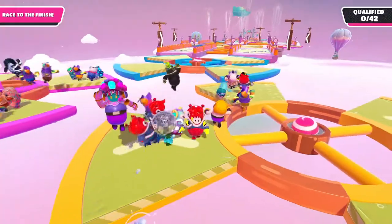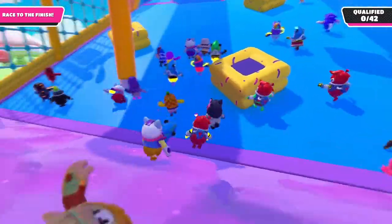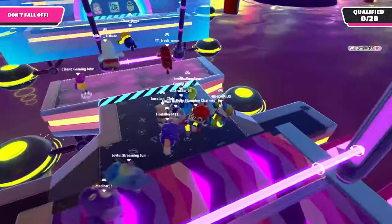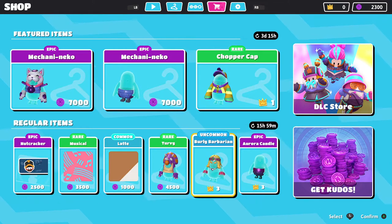Just like in games such as The Floor is Lava, you're out if you touch the pink slime or fail to meet the objectives of the individual minigames. You'll need to muster all of your self-control here, because the games can be just as frustrating as they are fun. The game also allows you to use kudos to purchase costumes and accessories for your guy, including the infamous hot dog suit.